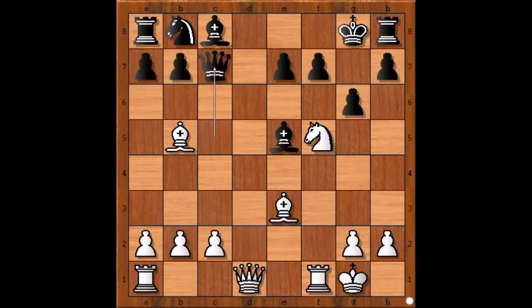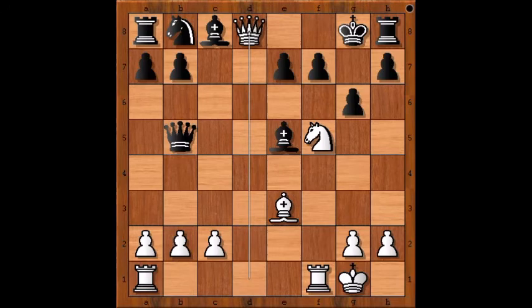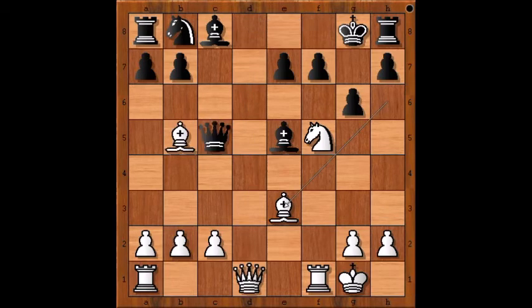Queen to c7. What happens if the bishop is captured? Queen to d8 check, queen to e8, queen takes queen — checkmate. So to prevent the white queen from coming to d8, queen to c7 was played.